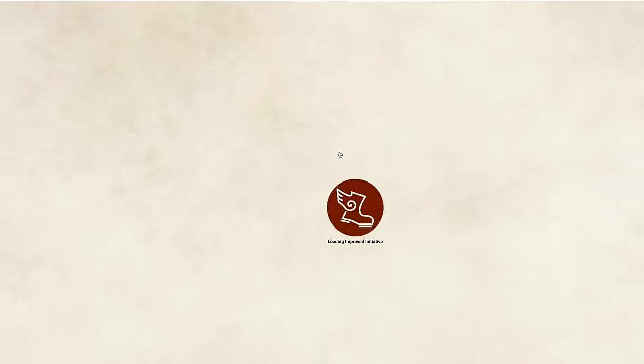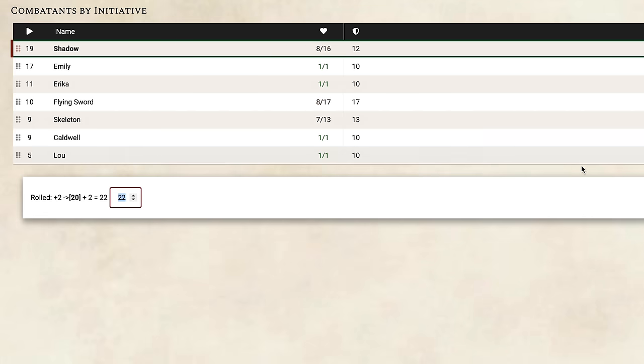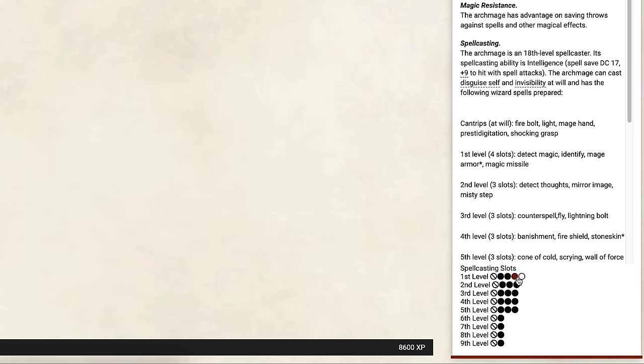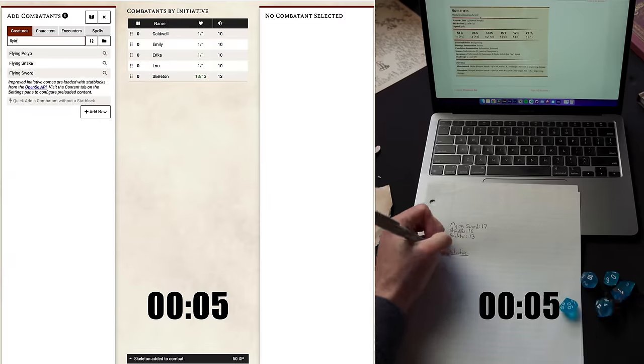But first, no matter which of these map makers you use, you're going to need an initiative tracker to actually run your combat, which is why I want to tell you about the sponsor of today's video: the free and truly excellent initiative tracker, Improved Initiative. It does so much more than track initiative — it has, without exaggeration, doubled the speed of my combat, which means my players spend less time waiting between turns. I'm going to do a side-by-side comparison of manually setting up a round of combat versus running it through Improved Initiative.